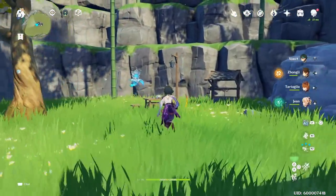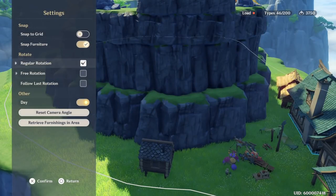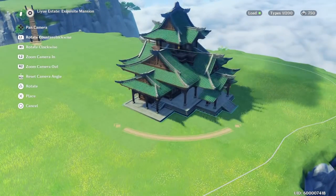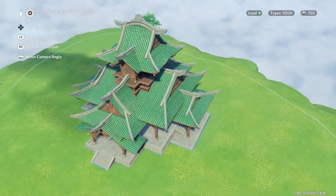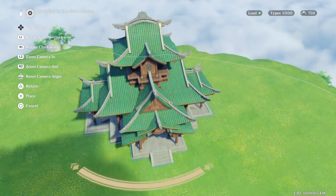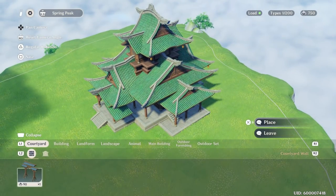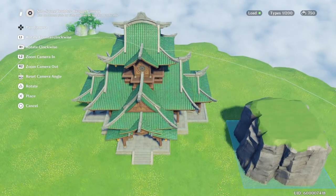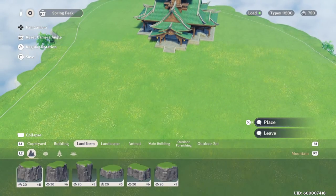The most important thing is having the terraforming pieces. We're going to pick everything up — I build this, I literally rebuild this every day. We're going to try to make something really cool using the terraforming pieces. The Landform tab is where you're going to want to be; this is going to be your home for all your terraforming needs.